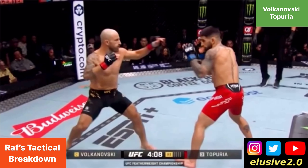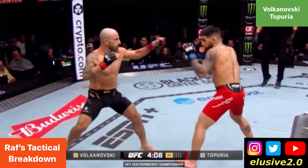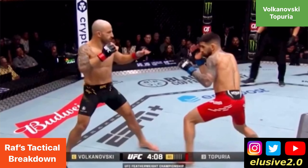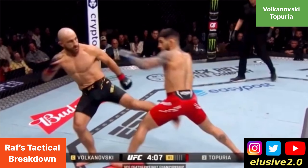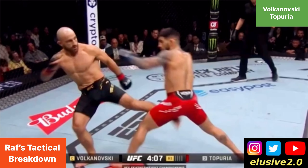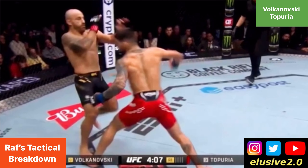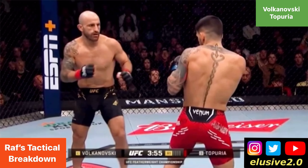Volkanovski looks to put distance between himself and the body, and on the exit, as he plants that back foot, he lands an inside leg kick. And 40 seconds later, the same thing happens — as Volkanovski looks to make his entry and plants his lead foot into range, the moment he puts weight on that front leg, that's when Topuria then launches an attack of his own.